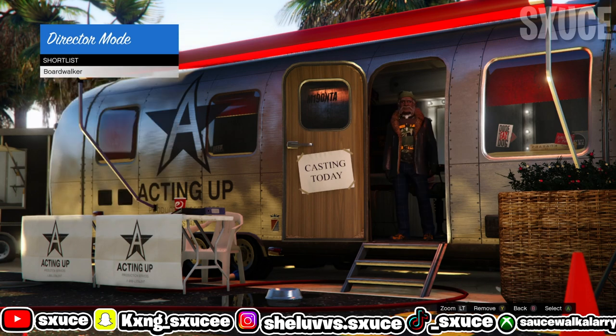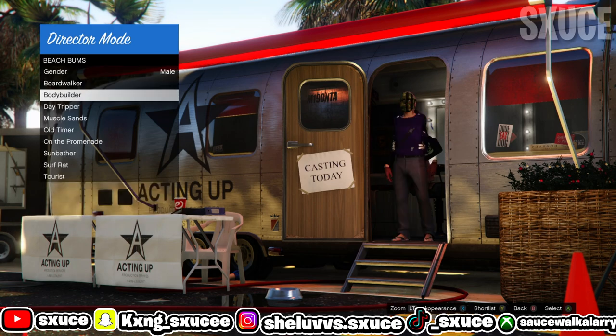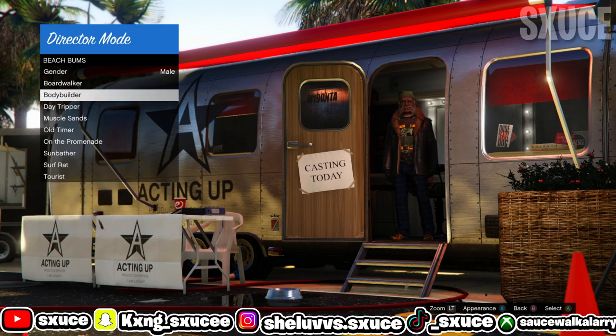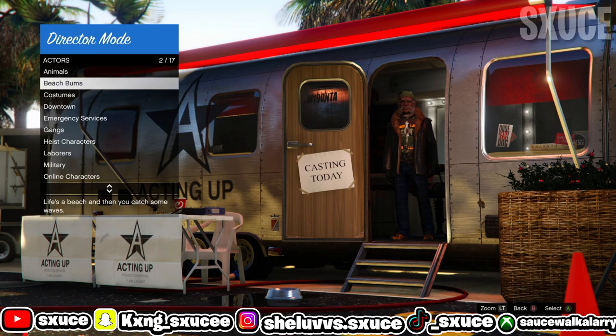If your Christmas mask is not frozen, just repeat these same steps over and over: go to shortlist actors, go to actors, beach bumps, hit either square or X, and keep repeating that process. I'm going to show you a few more times before I cut the video to where I actually freeze the Christmas mask.